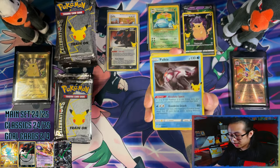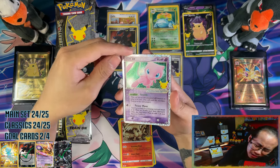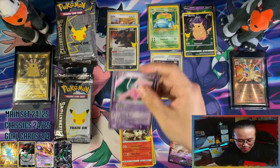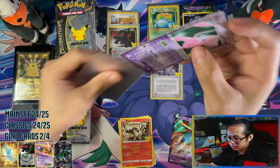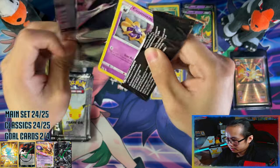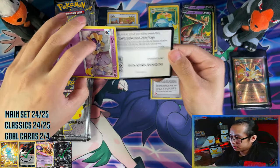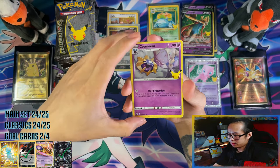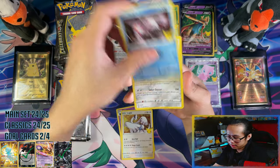Just let me pull the Mewtwo EX — I'll take that. Yes, it's a Mew EX — nice! But not the one I'm looking for. Cosmoem, Blastoise, Togekiss...